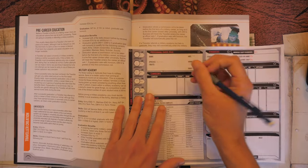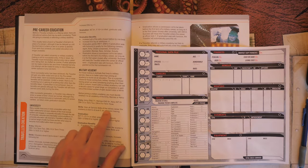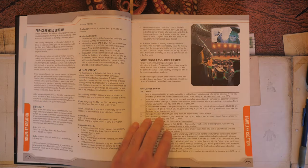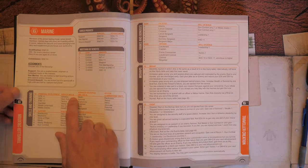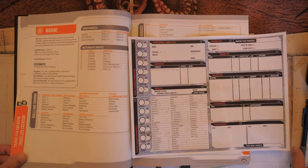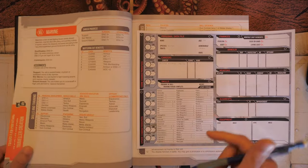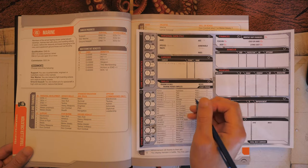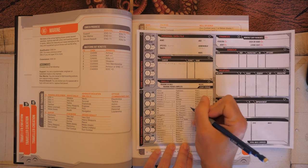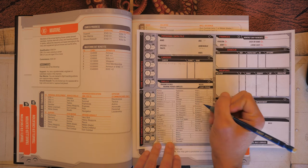The military academy takes the place of our first term. We gain all service skills of the Marines at level zero: Athletics, Vac Suit, Tactics, Heavy Weapons, Gun Combat, and Stealth. Since we already have Athletics at zero from background, that one doesn't stack — but we gain the other five at level zero.